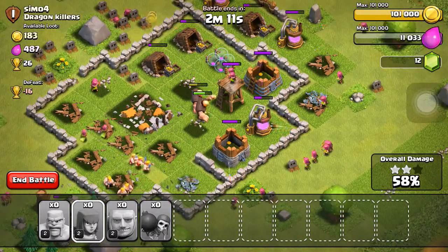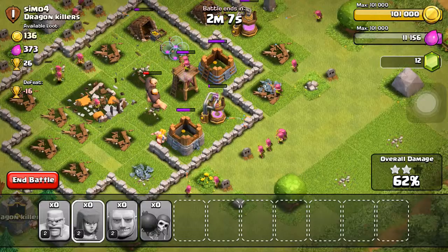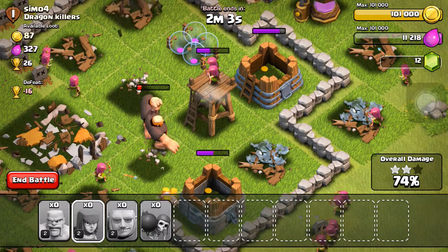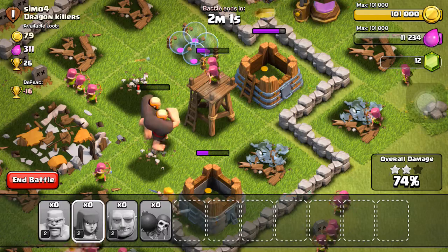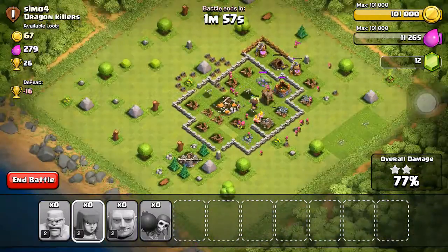Come on giants, pull through! They're going for the archer tower — that's good. Yeah, we can take it all. This looks like a three-star guys!